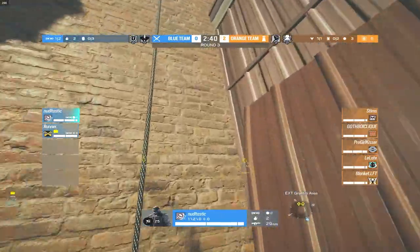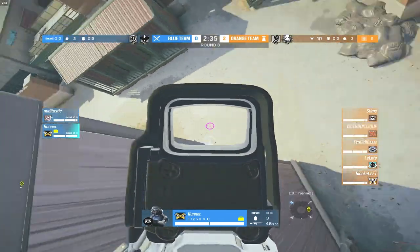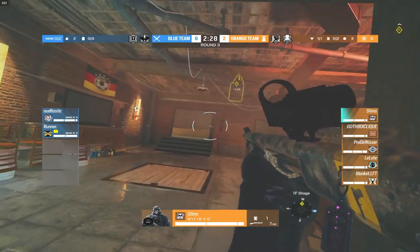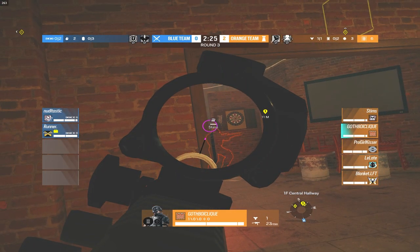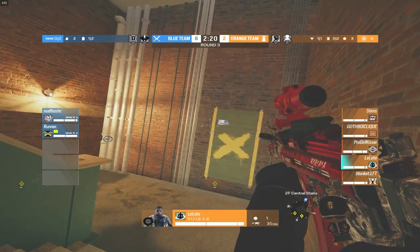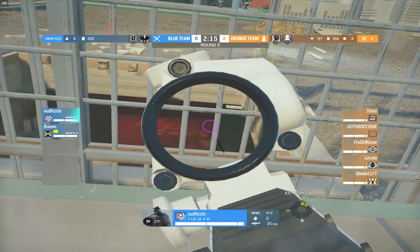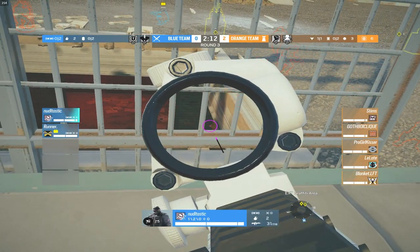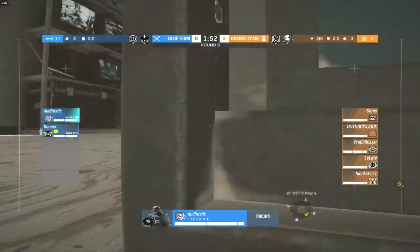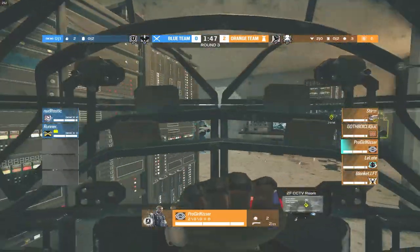Stims is prone in bar with a shotgun — not too sure what the strategy is there. GBC is downstairs as well. A lot of people on the main stairs slash bar area. Runner has a hatch charged up and Noodle has a really nice angle into Lodgy, but they don't have a Zofia stun or anything to knock that shield back. Pro Girl Kisser could be quite a problem for them.